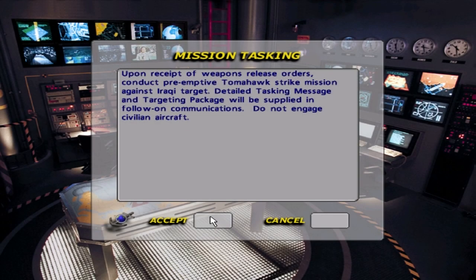Upon receipt of weapons release orders, conduct pre-emptive Tomahawk strike mission against Iraqi target. Detailed tasking message and targeting package will be supplied in follow-on communications. Do not engage civilian aircraft.